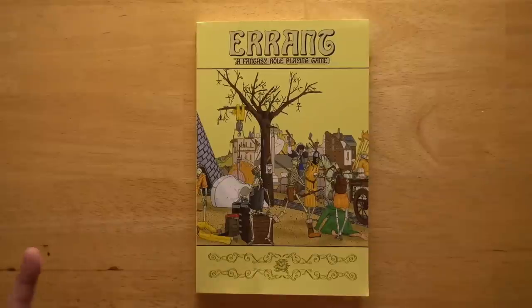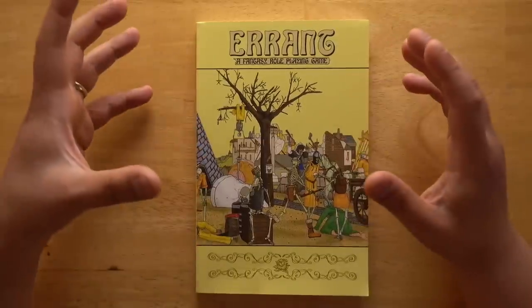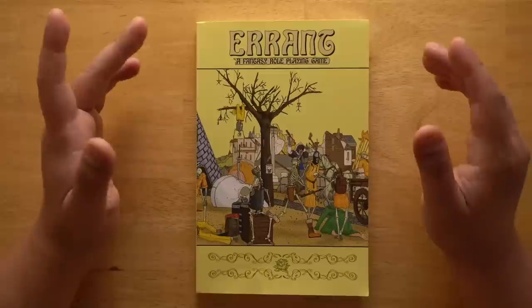Welcome back to Questing Beast, I'm Ben. Today we're taking a look at Errant, which is a fantasy role-playing game system by Ava Islam, and it markets itself as being rules-light and procedure-heavy.